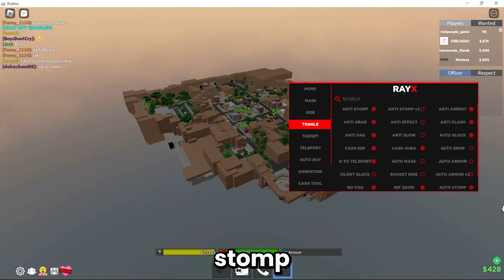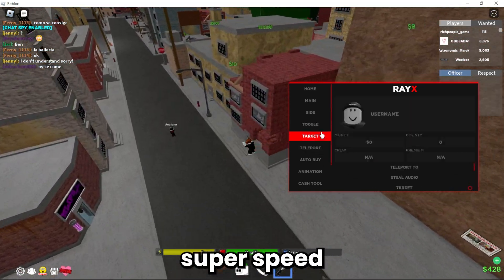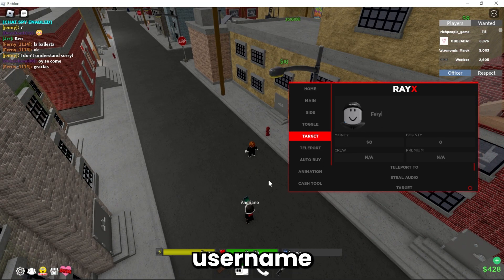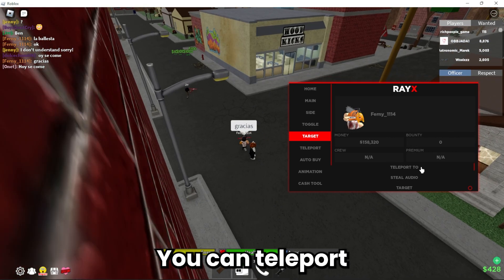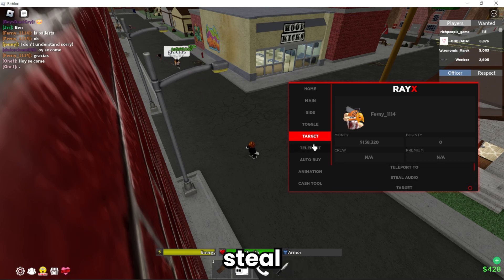We also have auto-stomp, auto-heal, super-jump, and super-speed. Targets — so you can type somebody's username in here and it'll show you all their data. Let's see if this will work. Just like that, you can see their money. You can teleport to them, bring them, kill them, everything. Steal their audio.